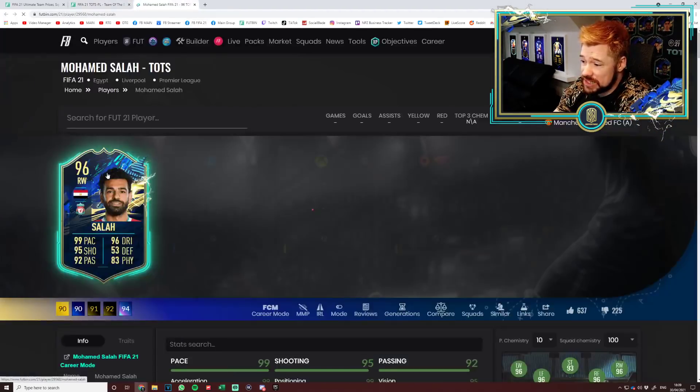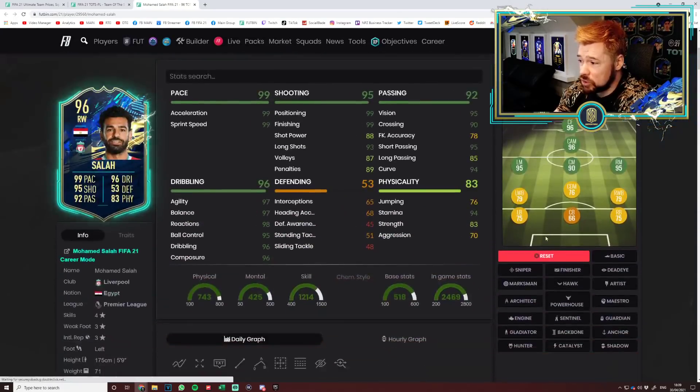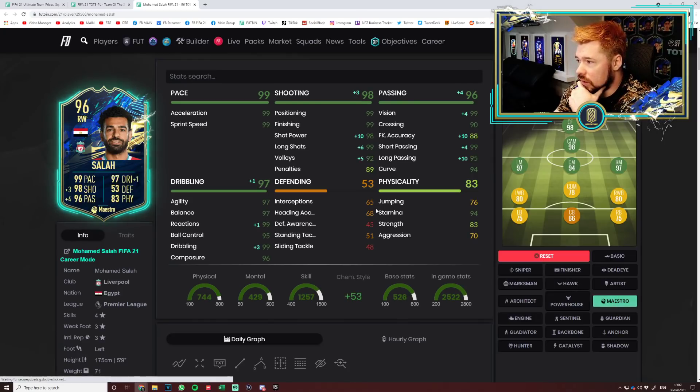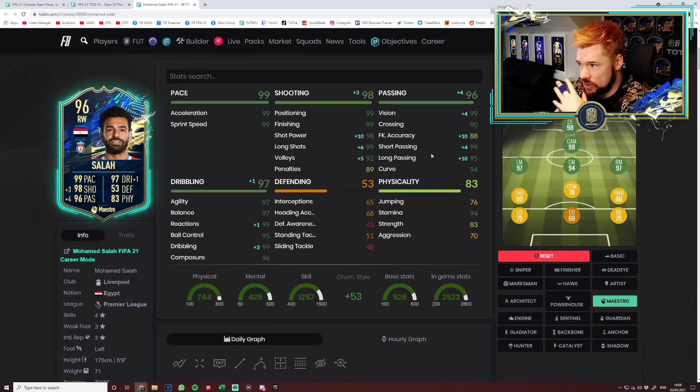Mohamed Salah — I'm excited to see his in-games because I think he's going to be absolutely insane. 99 pace. Three-star weak foot is a bit disappointing, but four-star skill moves is nice. Literally ridiculous. Unbelievable shooting, unbelievable dribbling, perfect pace, 94 stamina. Decent strength and aggression — not the best. Unbelievable passing. That is a brilliant, brilliant card.